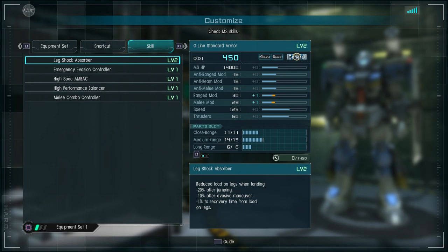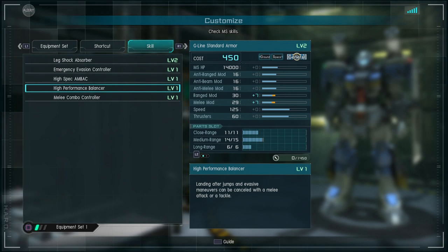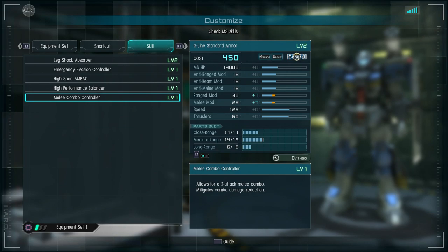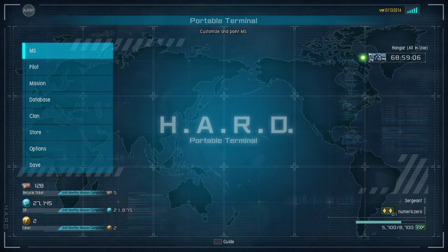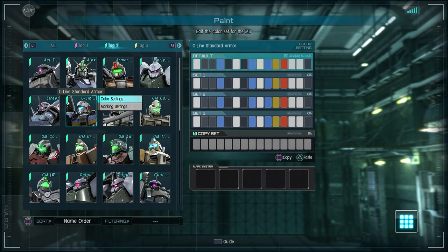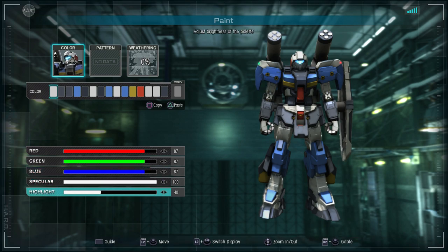Looking at the skills: leg shock absorber for landing, it can dodge roll, high speed and back for space, it has balancer so you can melee after a boost, and melee level 2. It doesn't have any super special skills but has the basic loadout for a general type — they don't call it the Standard Armor for no reason.